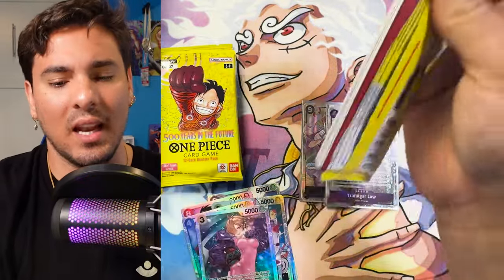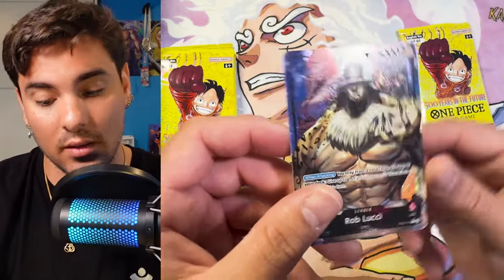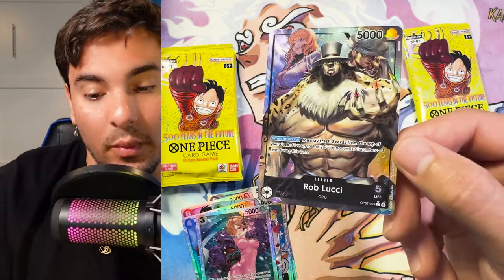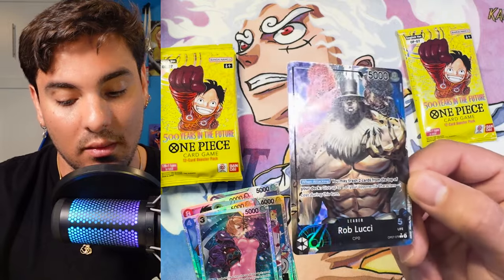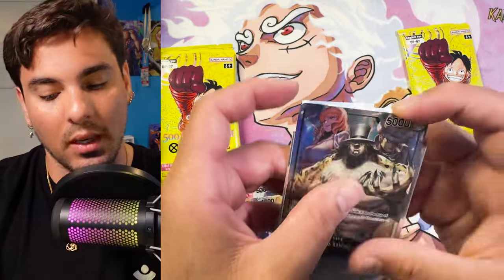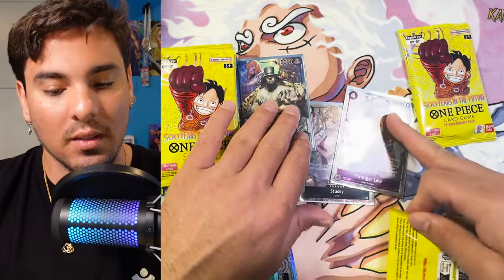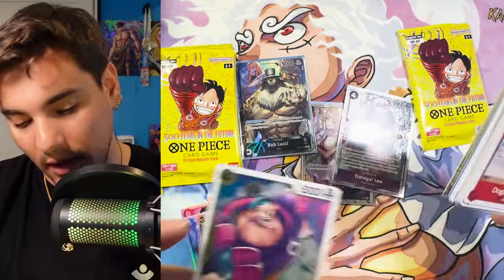I think the last time we pulled a Treasure Rare Law... Luchi! All right, so you can get more hits in that — very nice. Cool to pull a leader we haven't seen before. I did want Boa more than this, but this does look pretty cool. Of the Alt-Art leaders, I'll give this credit — this is pretty sick. That's a pretty good box. I was just trashing this case, and then we just opened this fire box.